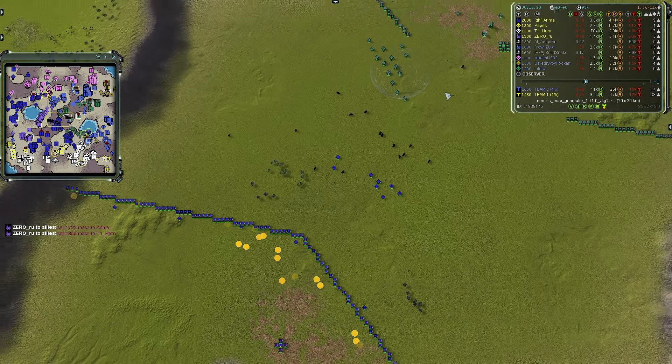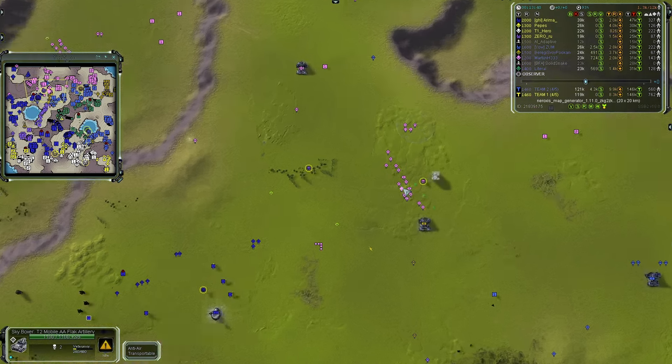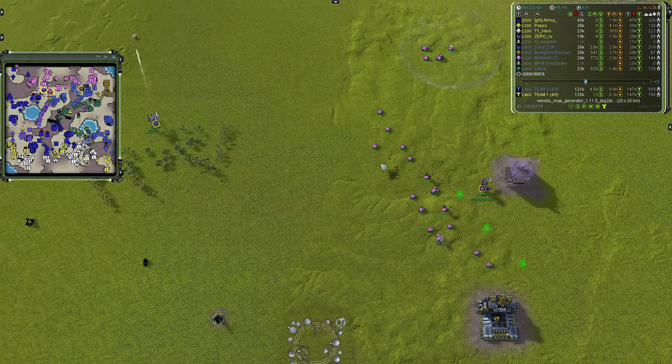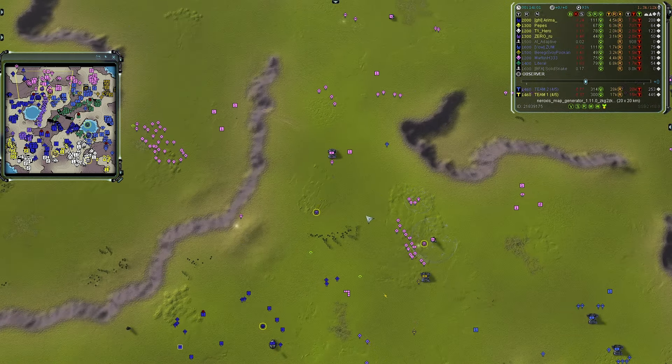That's a disadvantage of building a full wall — you allow your units to retreat rather than essentially dying in place. In the north, Zero Ru is continuously pushing forward, but Martin has T2 on board — can build PD, a shield, Mongis, Pillars, and a Flapjack mobile missile launcher. Zero Ru needs to be very cautious about pushing too far. He needs radar — at least a T2 radar to get coverage of what's out there.